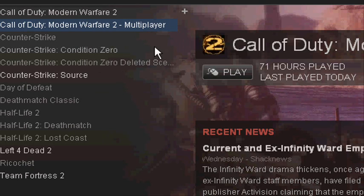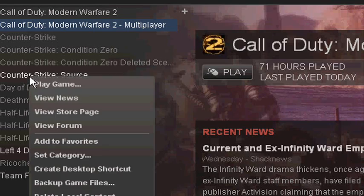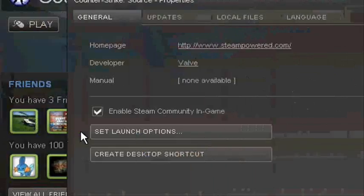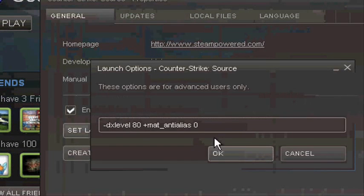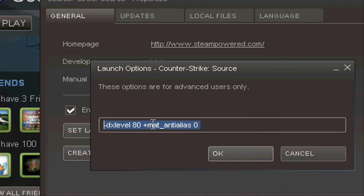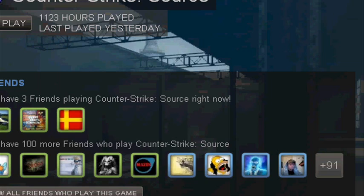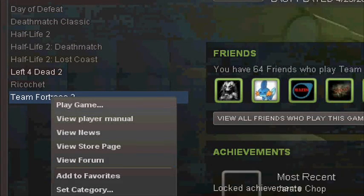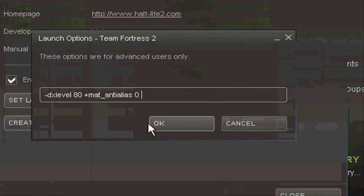What you're going to do is right-click on the game — the Source game — go down to Properties, go to Set Launch Options, and put in this line: -dxlevel 80, and -nojoy or whatever, zero. Same thing on Team Fortress 2, but put it in.